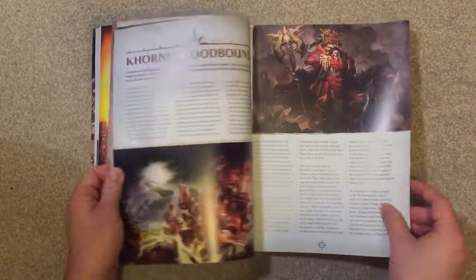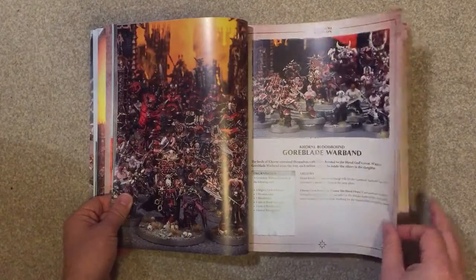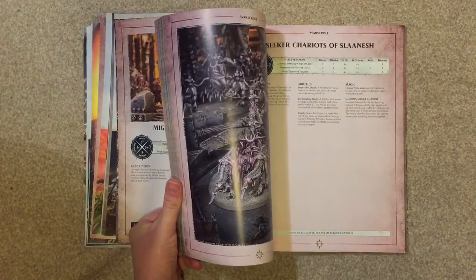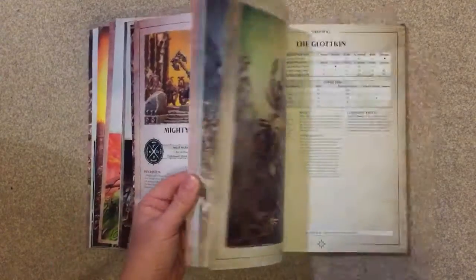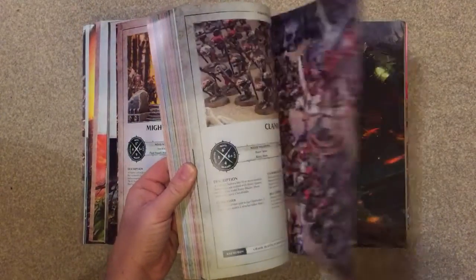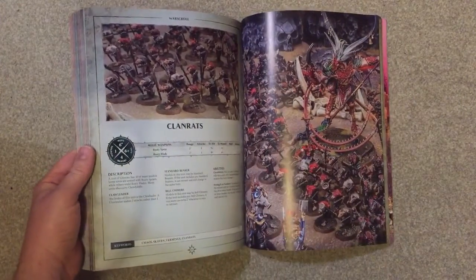It does this all the way through. So Bloodbound gets a couple of pages, then back into the war scrolls. If you bought the Bloodbound army books and the Archaon army books mainly for the war scrolls, I think you'll be a bit annoyed with this release. If you haven't bought them, here are the Skaven — and interestingly, no Skaven Slaves anywhere either.